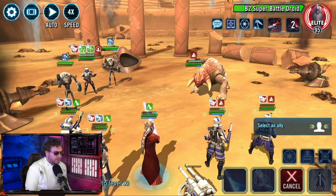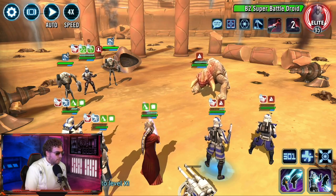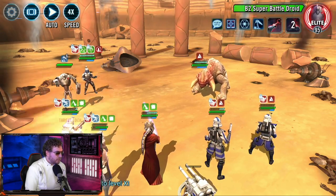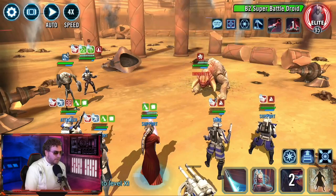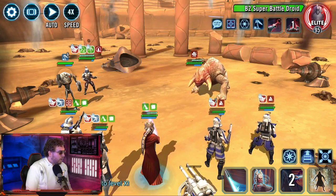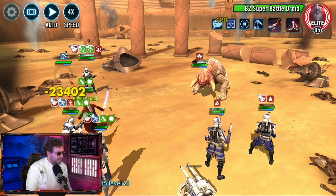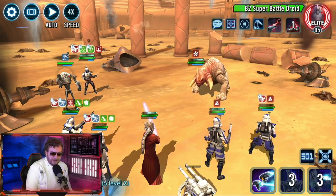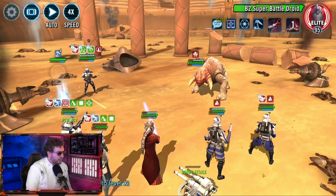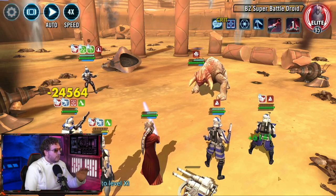We're going to use Stand Your Ground to cleanse Shaak Ti of trampled — it removes all stacks of trampled from the target ally, and the character in the leader slot gains the ability to start the encounter. We're going to get Shaak Ti doing some work on the B2s. We need to get rid of those stacks of trampled as fast as possible. Use the healing ability to keep Arc alive — he's not going to assist because he has trampled. Call Shaak Ti for the assist and we get one B2 out.